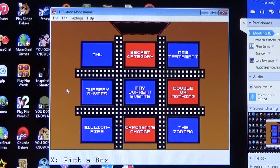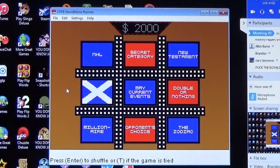Corey picks Nursery Rhymes, being fair to Brandon. The question: who was fast asleep under a haystack when the sheep was in the meadow and the cow in the corn? Corey answers Little Boy Blue — that's correct. Two thousand dollars in the pot and we shuffle.